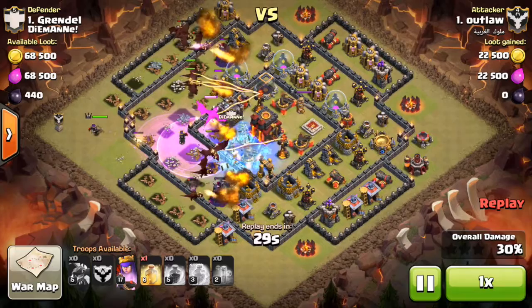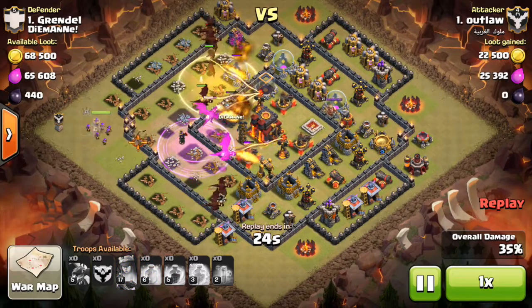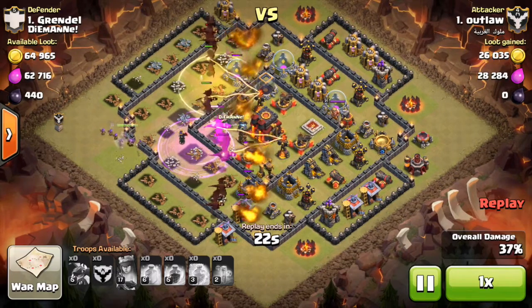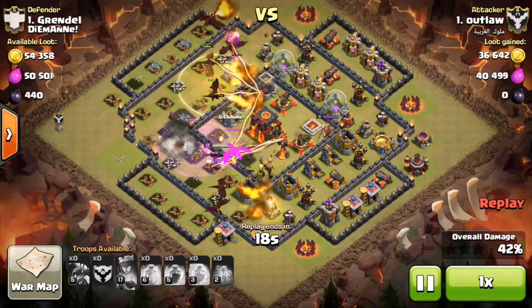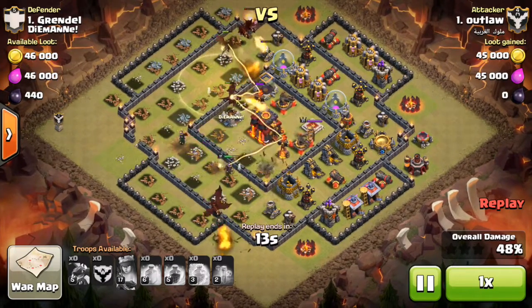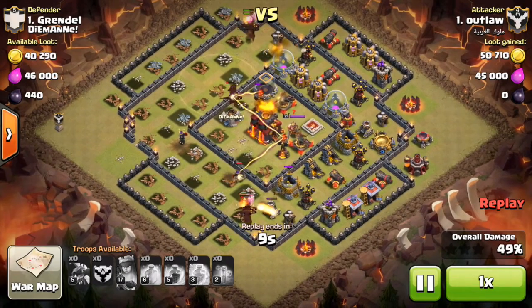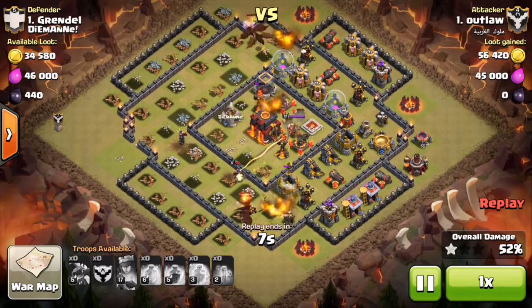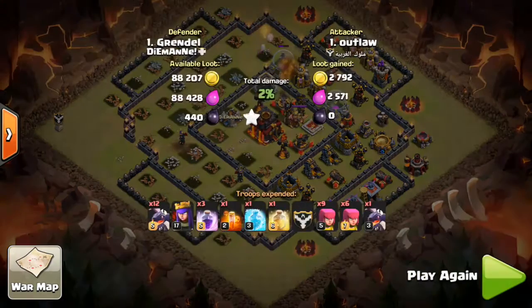There goes the first freeze — good freeze, taking out three defenses. One of the things I did change with this base is I put all the balloons to the left hand side to avoid air attacks, because I started dropping all the air attacks from that side and trying to avoid the air defenses on the right hand side. As you can see, his queen is about to go. The royal cloak is gone, she has no chance. The X-Bows and the infernos, testers — everything all over the dragons and they had no chance at all.